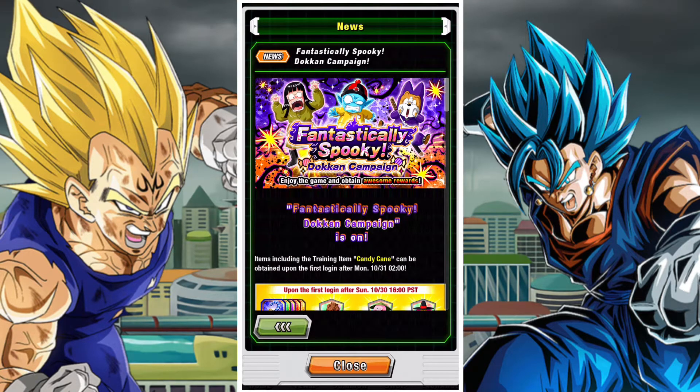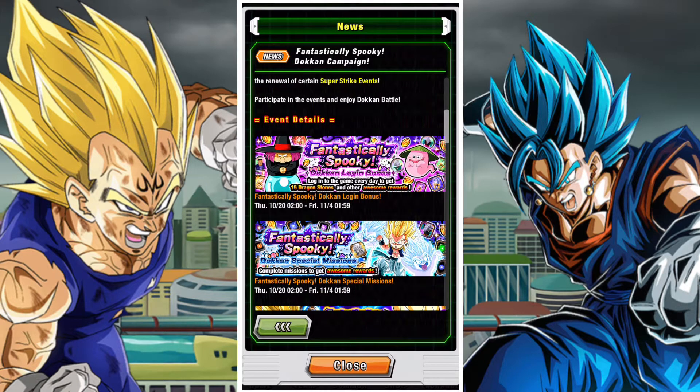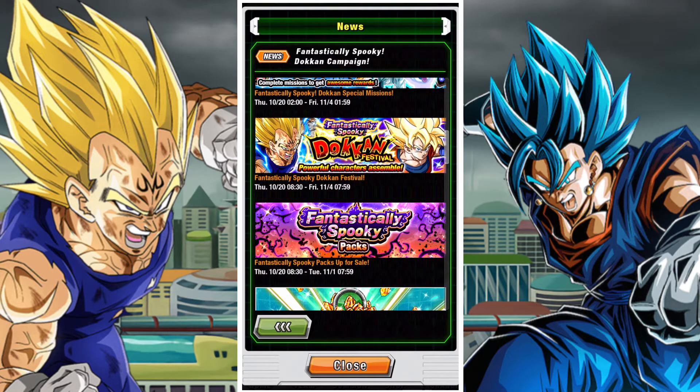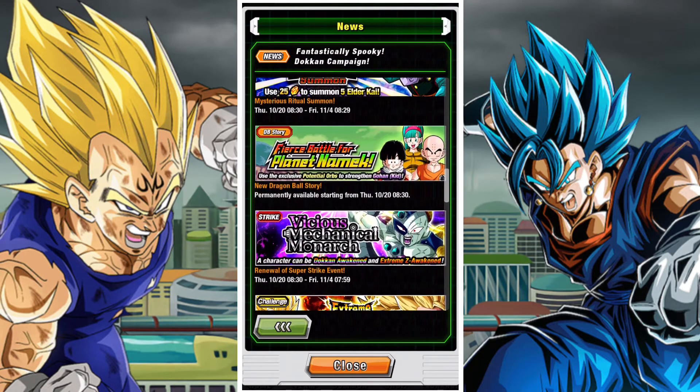A couple events have come out in celebration of Halloween. Plus there's a special banner as well, although I don't really think you should summon on it beyond the first discounted summon. We do have some login rewards for two weeks and there are some gaps in the celebration, very possibly for Gamma 1 and Gamma 2, who are obviously already announced for global.